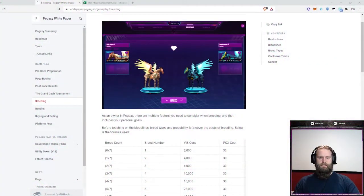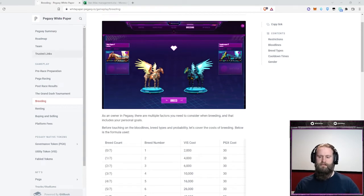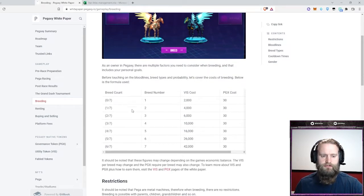The first thing I did is go to the Pegaxi.io white paper and read up on the game to understand the basics of it. But the main thing I want to focus on right now is breeding. With breeding, they have a pretty straightforward setup, much like Axie Infinity, where each consecutive breed costs more and more. You have a utility token and then a governance token that is a stable 30 PGX — the Pegaxi stone coin — for all the breeds.